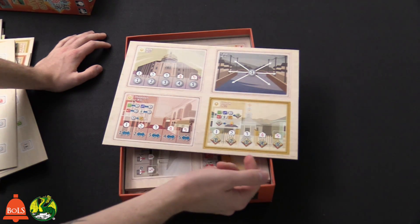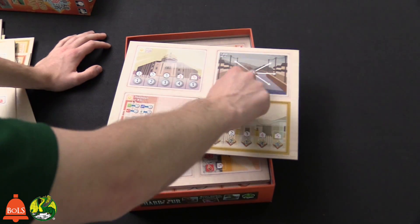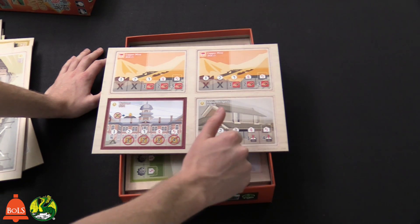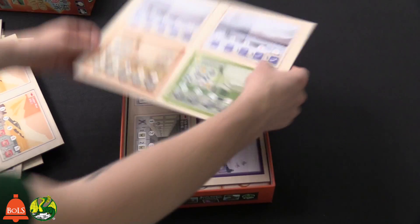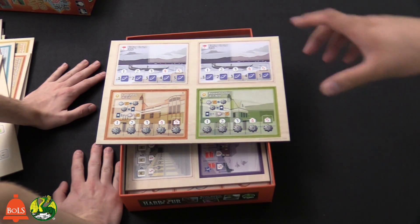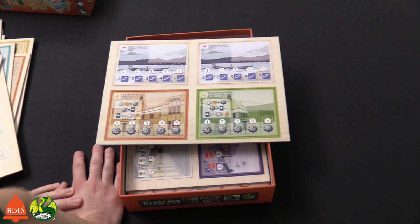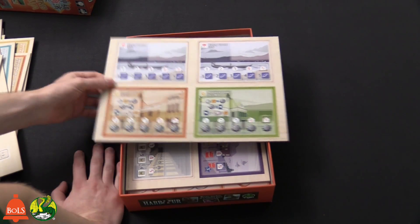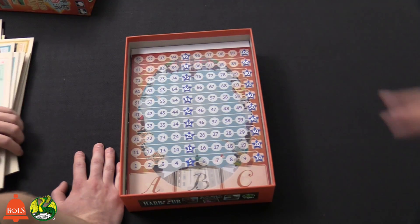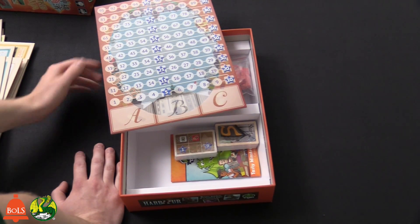We have the bank, Chinatown where you can trade resources for money, the church where you can do different abilities to get more fame and infamy, and the canal where if you have to pass through you spend a coin. We also have a copper mine where you can get copper, customs, an employment agency where you can get more people, the research center, and the laboratory. Then here's the scoreboard, tracking from one all the way up to a hundred.